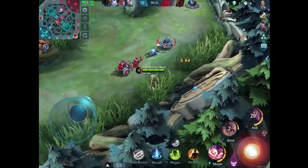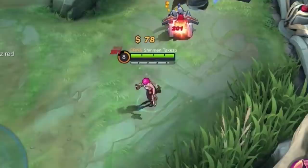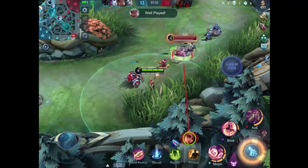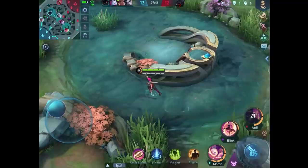After killing me once it seems like Esmeralda got bored of me and decided to go to the mid lane, which is actually gonna work for me because we can take down this tower and get all the money we need for later when we finally get our revenge. And look who we have here — she's back and she's taking more damage from us now, so it's a good thing we already have one of our damage items.